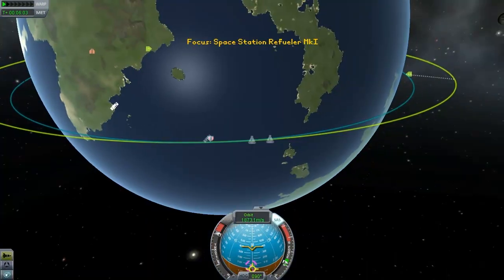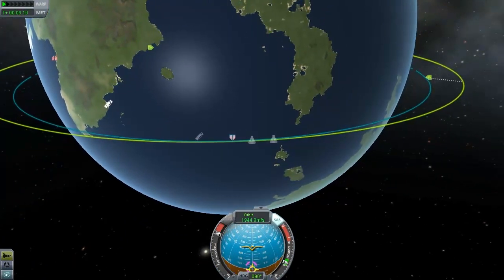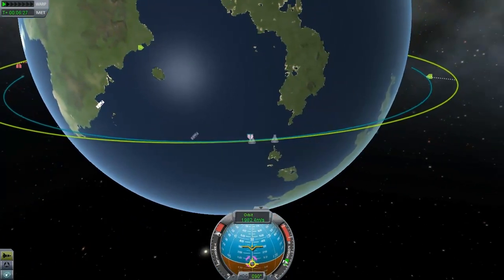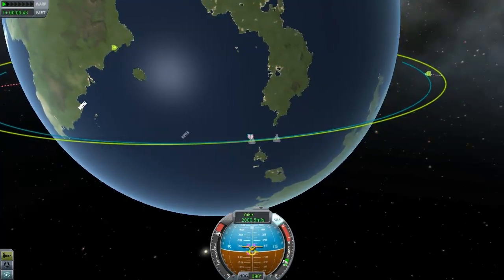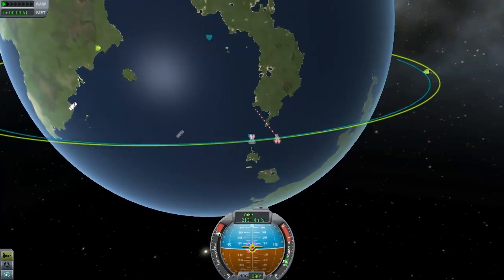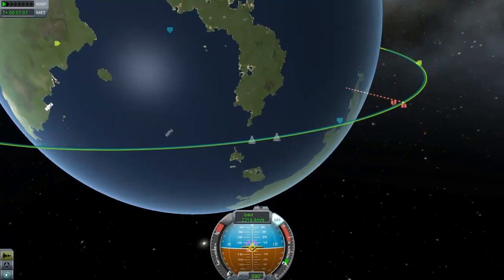Whilst doing this, we actually do need to point upwards — highly inefficient of course, burning, wasting fuel trying to keep us pointing upwards. But it does provide us with some opportunity to get into a lower altitude, so we do at least have a perfect footstep on which to catch it up.